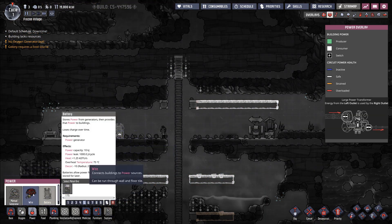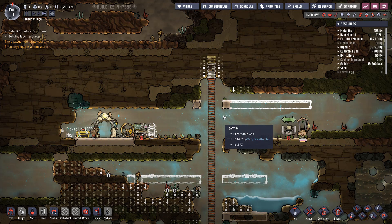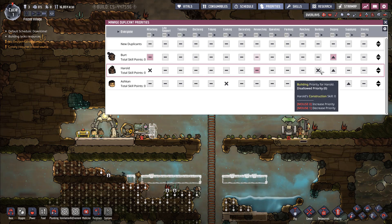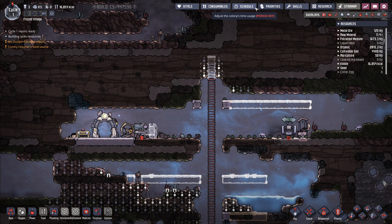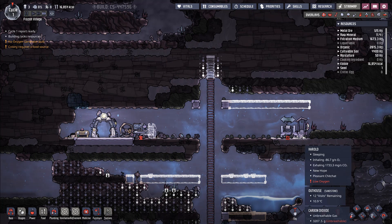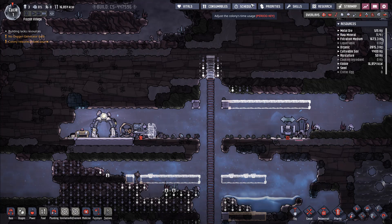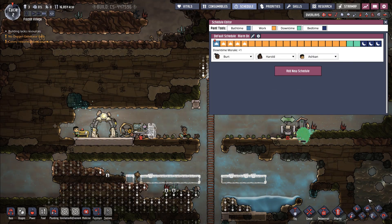Let's see if we have enough to make the battery now — yes, we do. Let's make that battery with a wire connecting them. Now Harold can do some research. I'm going to reset Harold's priorities back to the default. Let's take a look at their schedule — are you falling asleep next to the toilet again? This guy is the main researcher.